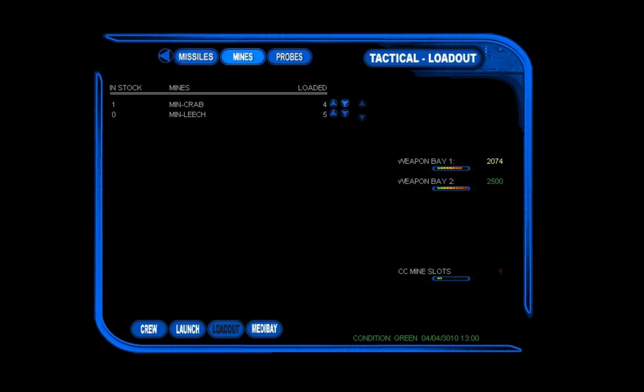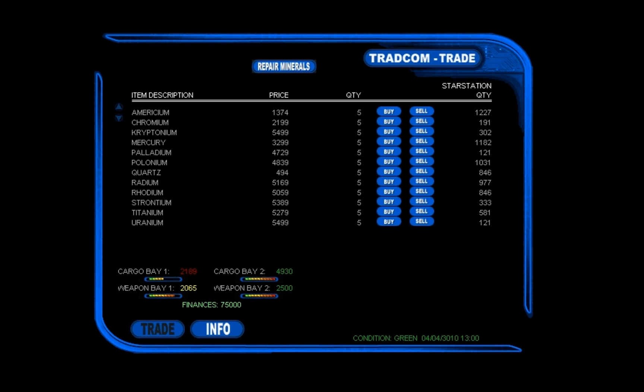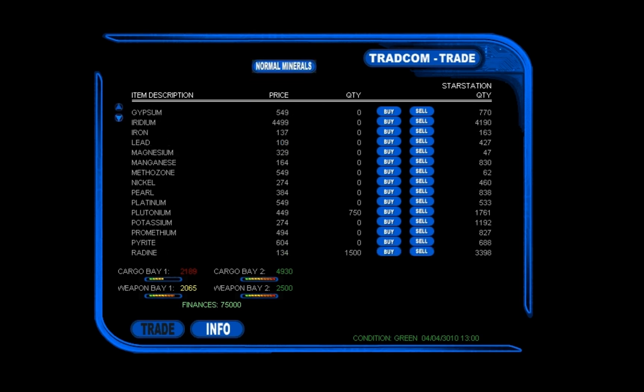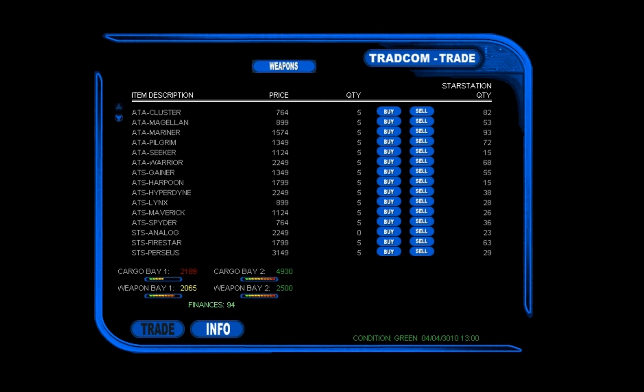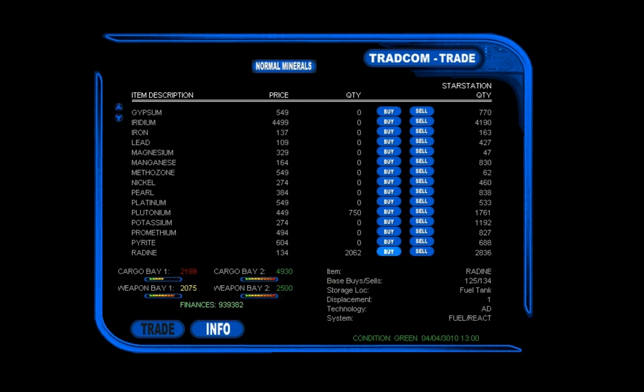Here we can decide what stuff to load or unload. I would suggest going here and unloading the mines — they'll get you tons of money. Leave everything else. And there's the Trade Comm — you should visit this place. Out of all this crap, what you need is Radin — buy as much as you can get. This stuff is your ship's fuel; it would suck if you run out of it. Looks like they're all out of stock. Not a problem — just sell the mines you unloaded and there you go, you've got all the money you need. Let's stock up on the fuel.